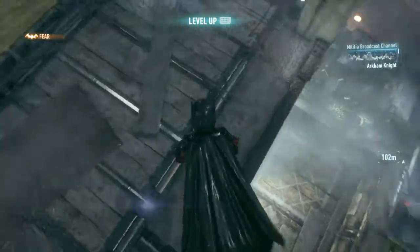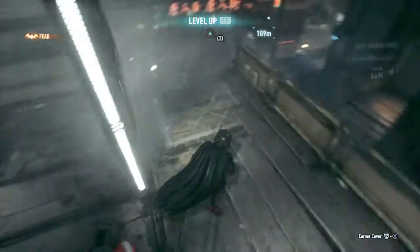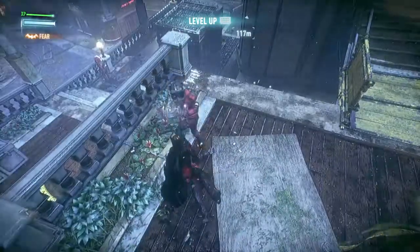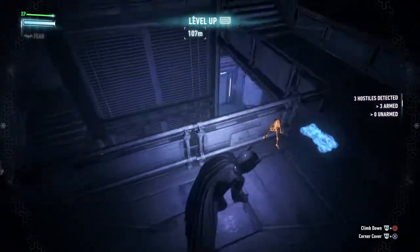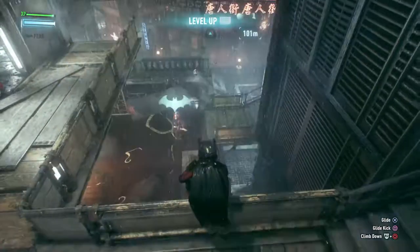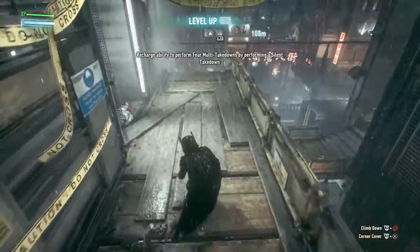Cocktail unit! Batman knows we have his ally and he's coming for you. Hold him off. You can do this, man. I just took out his armor. Oh, God. Where is he? I don't know. We lost him. Start checking for men now.